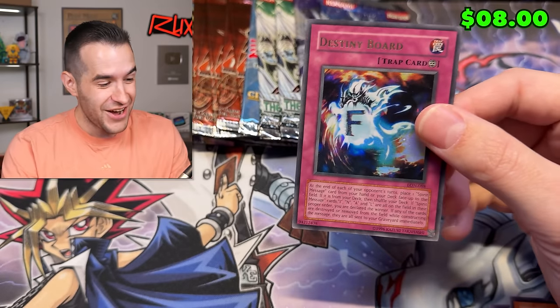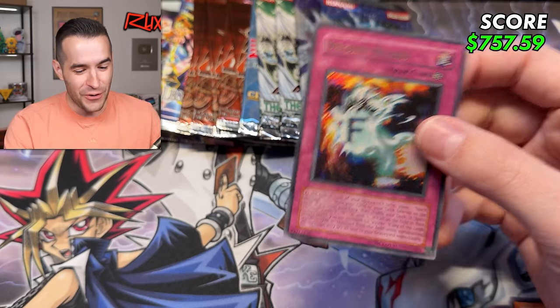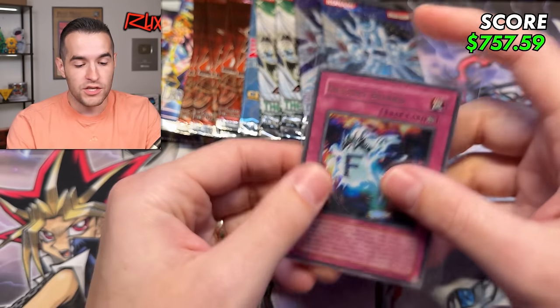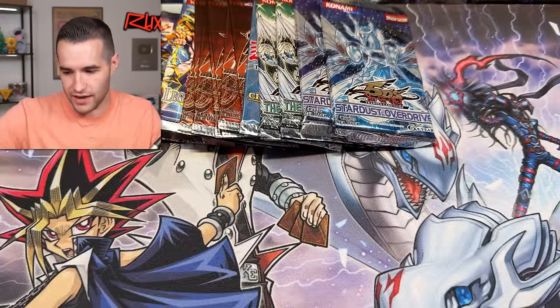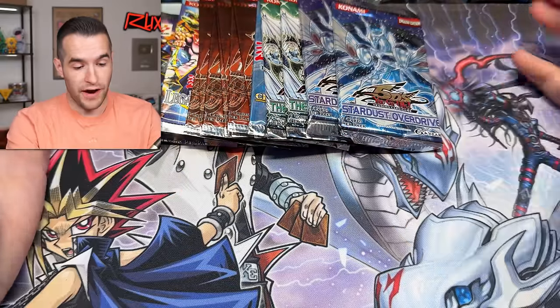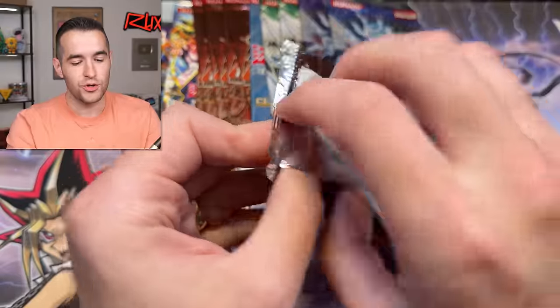Destiny Board — the Final from Labyrinth of Nightmare! That's four in a row — an ultra rare! So we went Ulti, Secret, Ulti, Ultra Rare — and ultra is the best rarity in this set since there's basically only one secret. Holy crap we are on fire! The only way to really determine if we're actually on fire is if we pull something out of this next one.